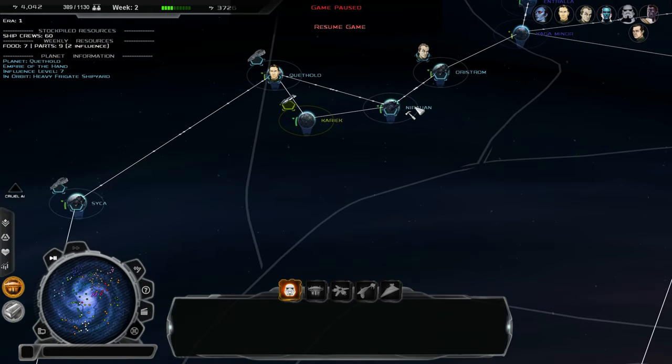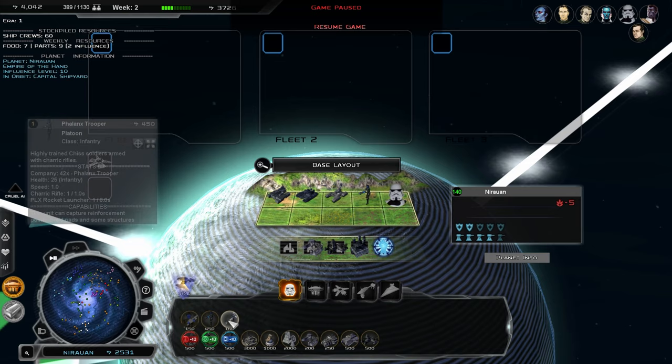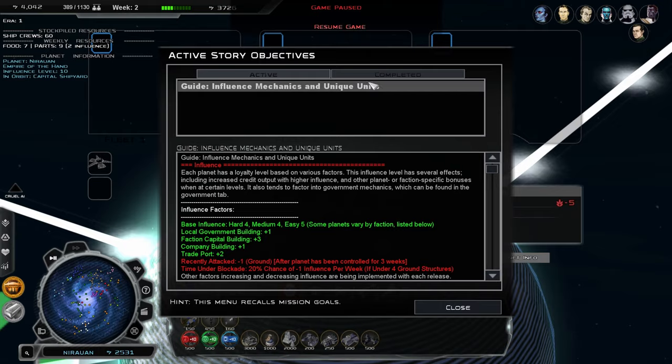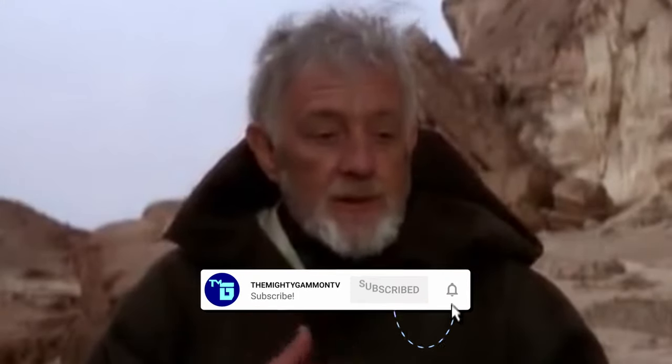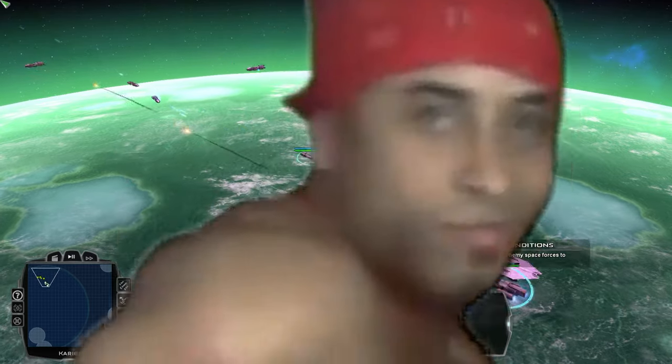Hello there lords and ladies, I am the Mighty Gammon, and today we sensually explore the Galactic Conquest mode as Prawn's personal army, the Empire of the Hand. Let's begin.